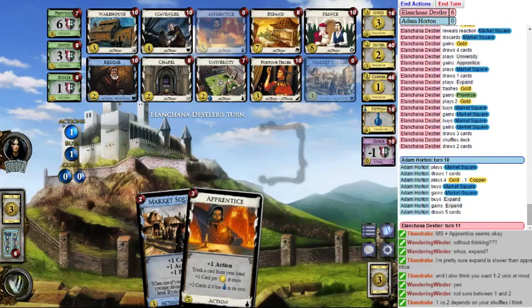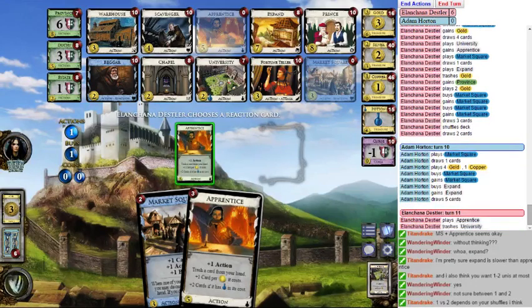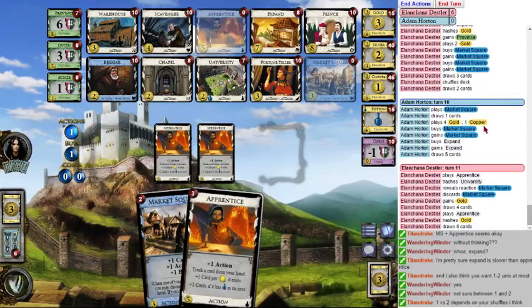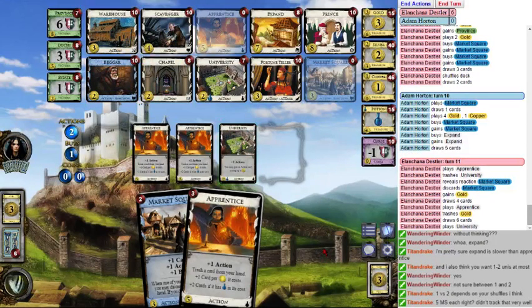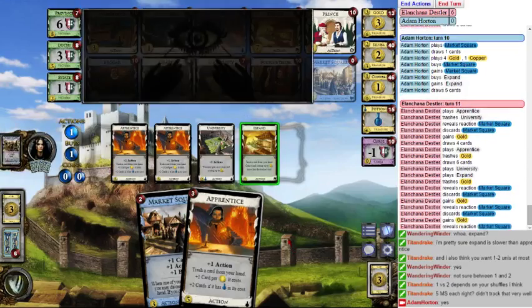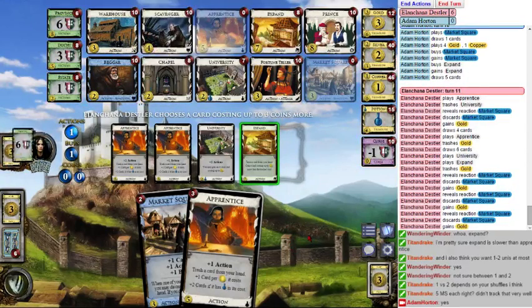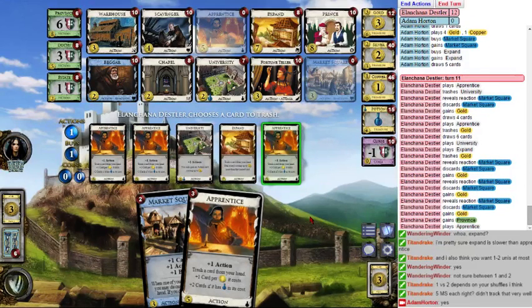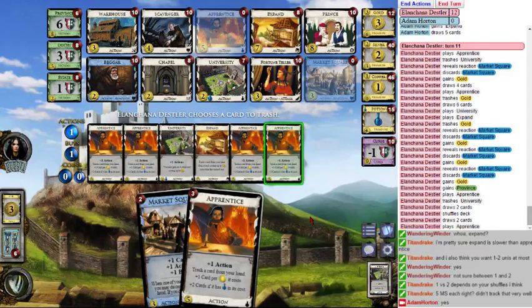I can grind the provinces to a nub if I want to. You could get a lot of provinces — emptying golds is not impossible, but that requires dreamy draws. I think grinding provinces down is a better bet for me. I'll Apprentice a Uni because I need to — I don't want to get rid of the Apprentices yet. I want everyone in the chat to remember turn 10 here, because that's why I lose this game. Expands can gain golds? Didn't realize that — yes they can.